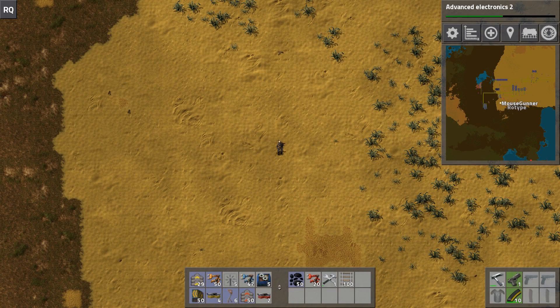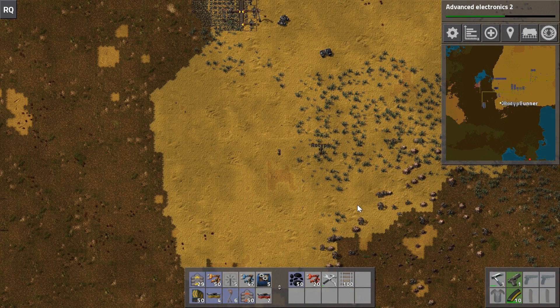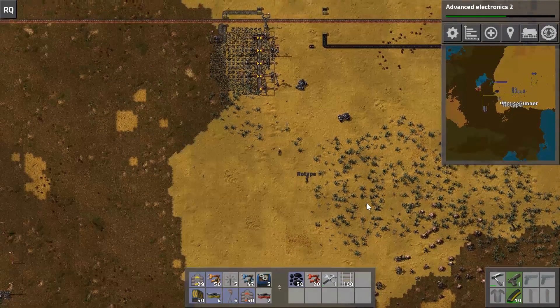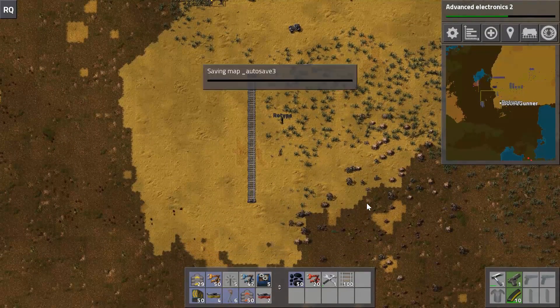Hello and welcome, this is Mouse Gunner and we're back with some more Factorio. This episode is about trains - it's probably going to be a long bit of train information, but we're going to start with the most basic way of setting up a simple train network.